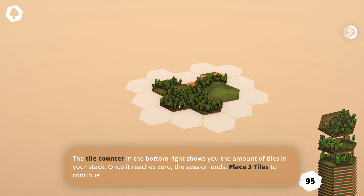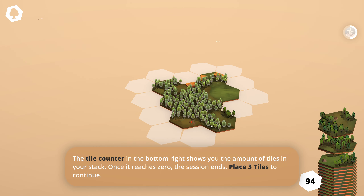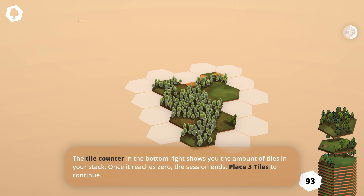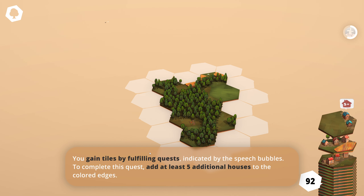The tile counter in the bottom right shows you the amount of tiles in your stack — once it reaches zero, the session ends. Place three tiles to continue. All right, let's get all the forests matching on that side and on that side.